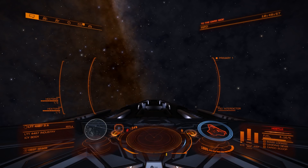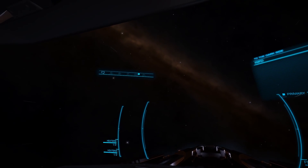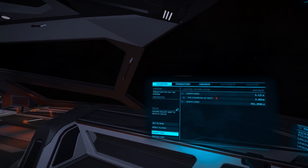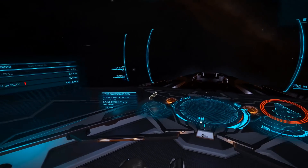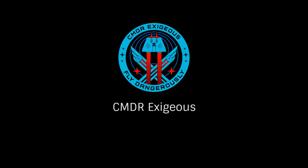While there are many other screens in Elite Dangerous, notably the system and galaxy maps, this tutorial will stay limited to our in-ship HUD. Hopefully this brief tutorial will help you come to grips with the vast amount of information available. Once again, this has been Commander Exegius, reminding you to fly dangerously — and thanks for watching!